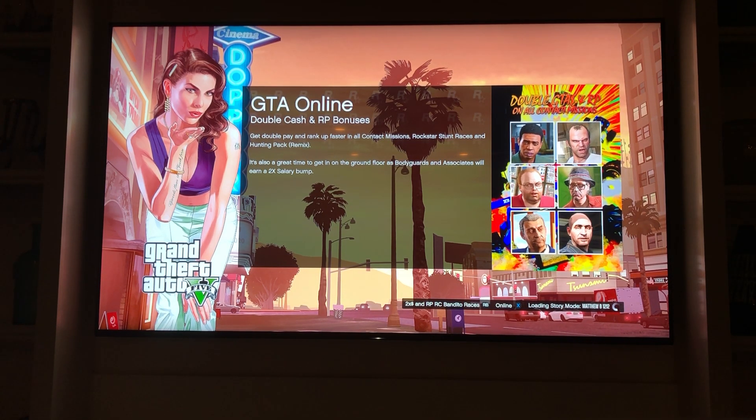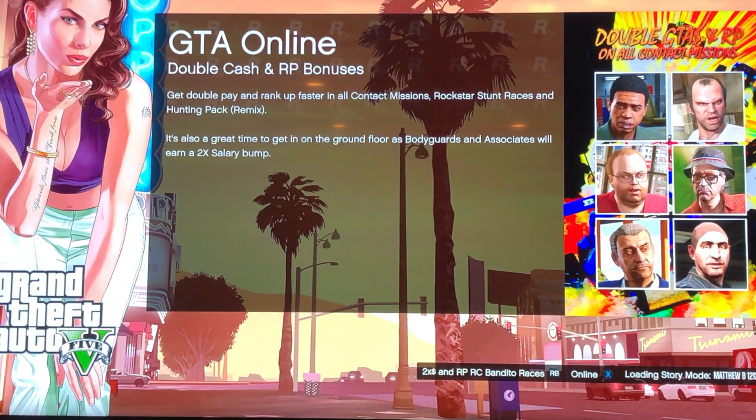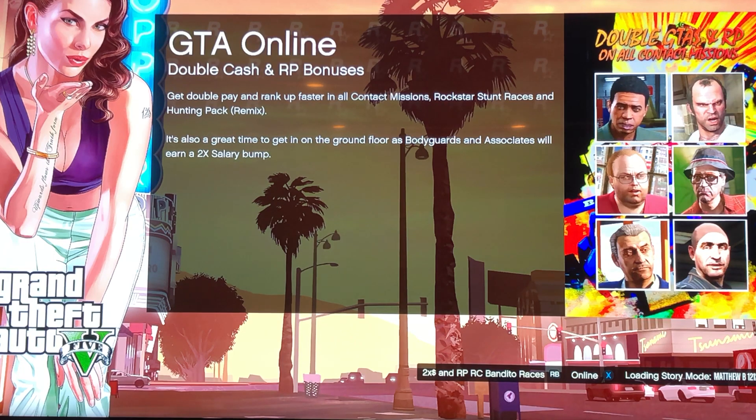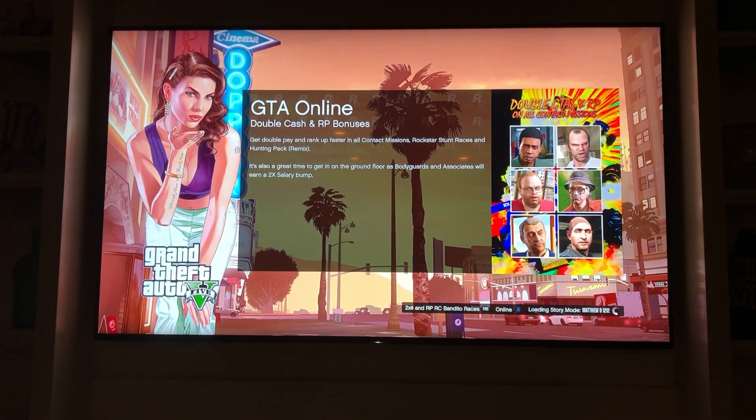Also — and I didn't even see this part — if you look right here, it says you get twice as much salary increase for any type of bodyguard or associate that you hire for your CEO or your motorcycle club. You're going to get twice as much credit when you're playing. Normally you get about 5 to 7K starting out, and as you play near the CEO or VIP you get points for just being near them. Right now it's actually a double increase on that.